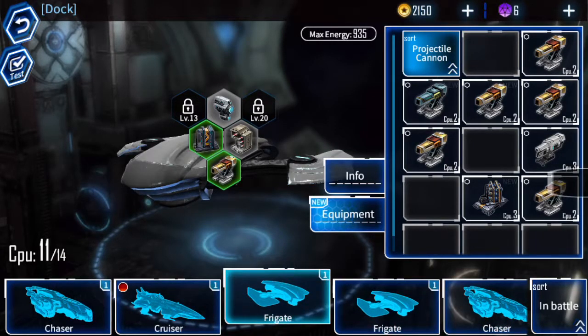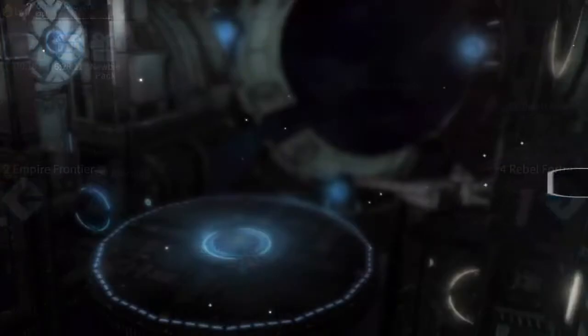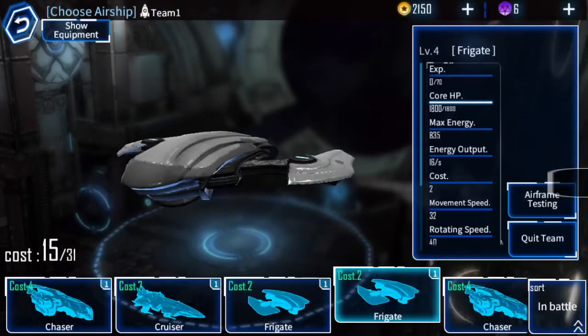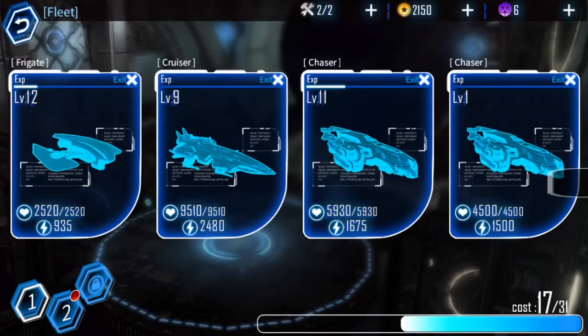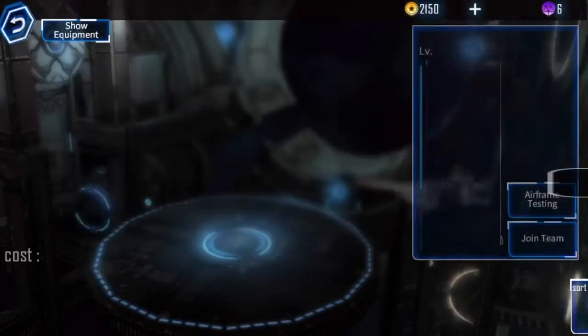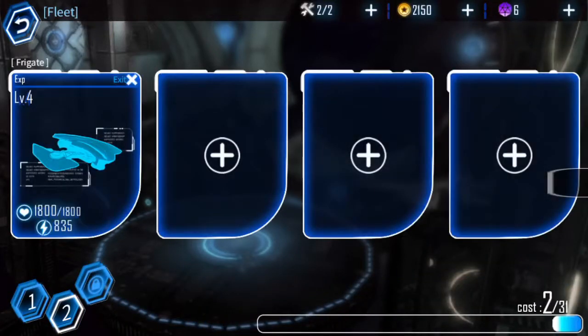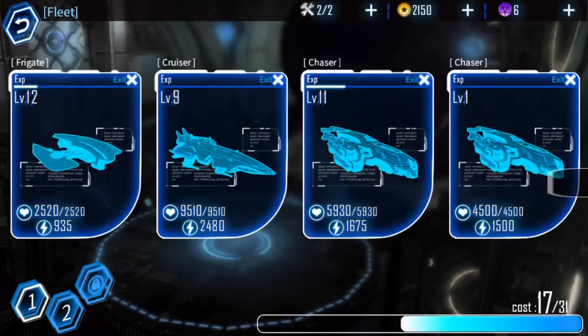I will warn you — eventually you get a ridiculous amount of equipment. These low-level white missiles, guns, whatever — just sell them or get rid of them because they are so hard to sift through. You can sort your equipment, but low-tier items just clog everything up. Eventually green equipment will be trash to you and you'll only be using blue and purple, so just click on the low-tier stuff and sell it.